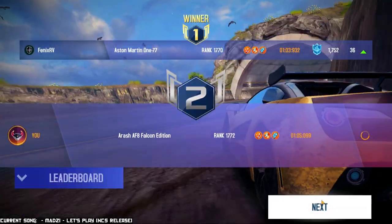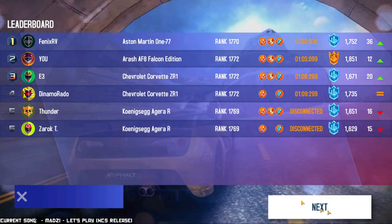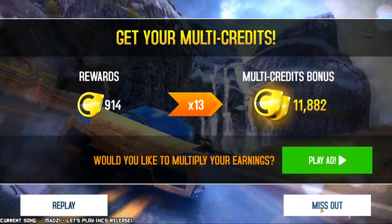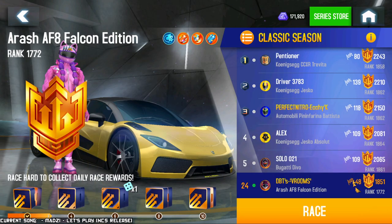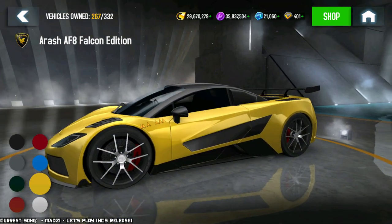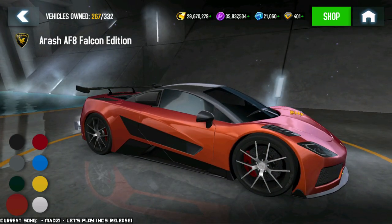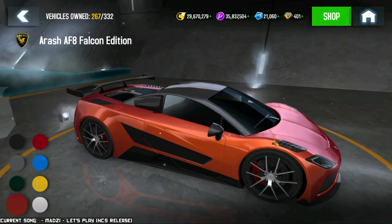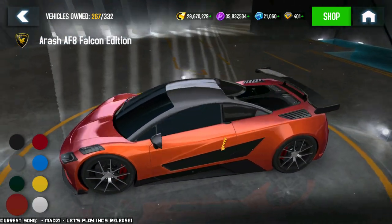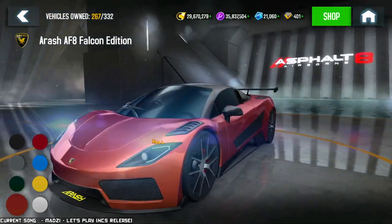Got defeated again by the 177, but I defeated two ZR1s and two Agera Rs. Pretty cool. Let me swap the color of this thing real quick. I really wanted to have a look at the colors, because the default color for this car is one that I don't love. It's interesting — it's a very strange orange-y with some slightly purple-y secondary tone. Do you see it in the reflections? It's kind of weird, like some strange burnt orange. I don't hate it, but I don't love it either.